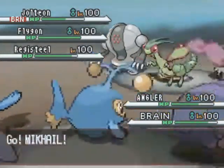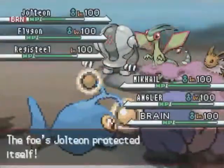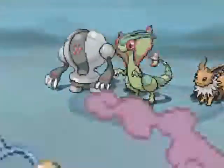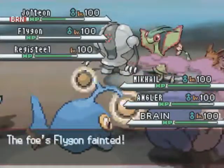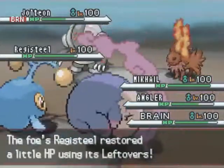I go ahead and send out Mikhail — oh right, because I can Drain Punch it. But of course he predicts that and goes for the Protect. Both of his Pokémon go for Protect on either side, but that's okay. I was targeting Flygon in the middle, and that's really who I want to take out. With an Ice Beam to the face, Flygon is down. Angler is doing work.